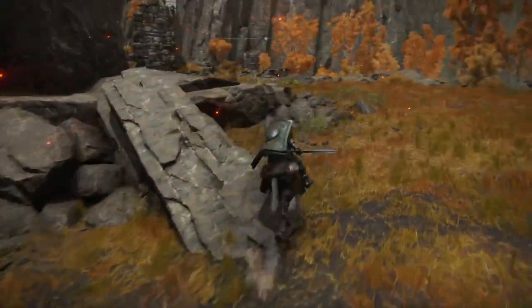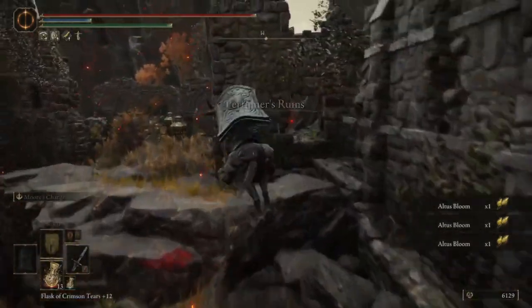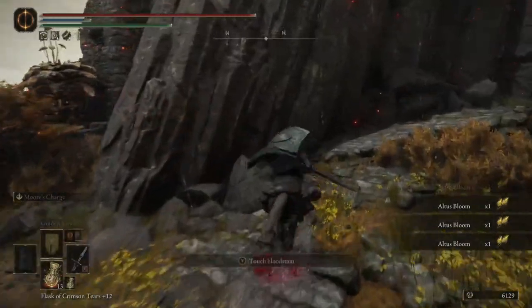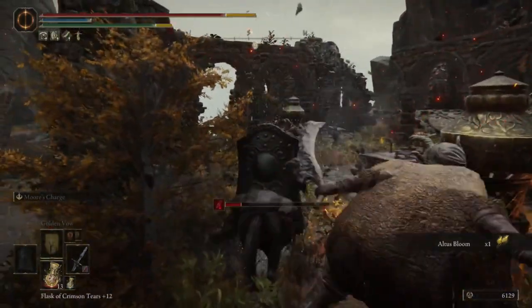Now, we're just going to cycle out to the side — we can see some here already. Atlas Bloom. You can just run around spamming your pickup. Watch out for the various enemies; you don't have to fight them. Perfumers can drop some interesting stuff.